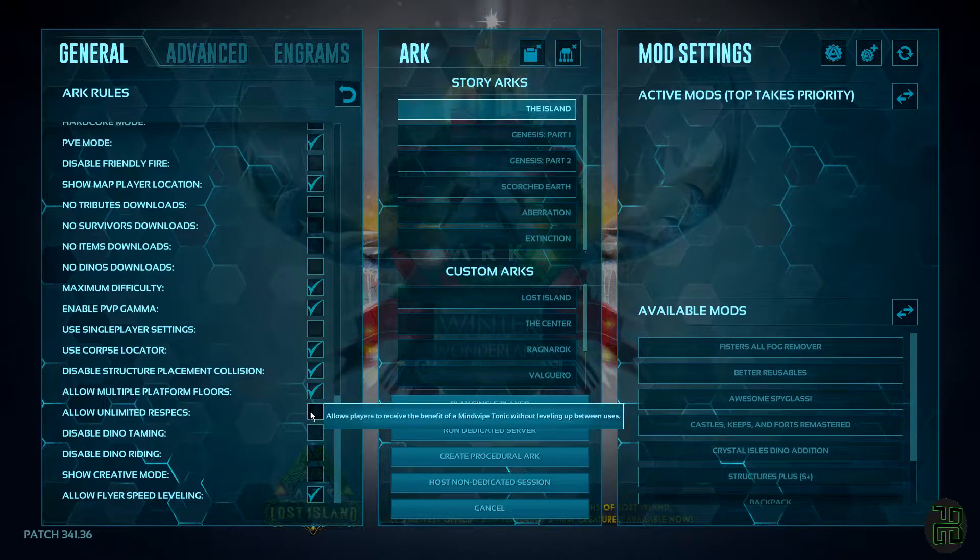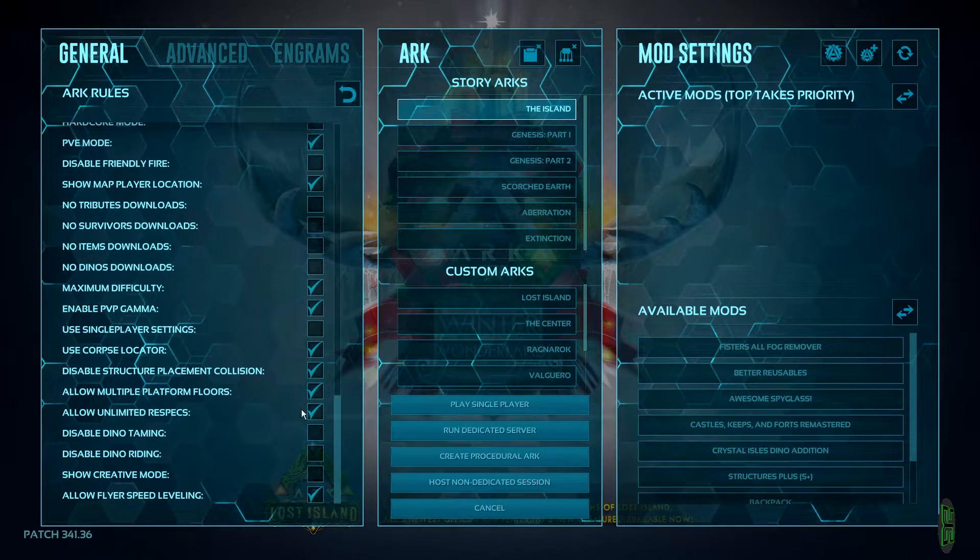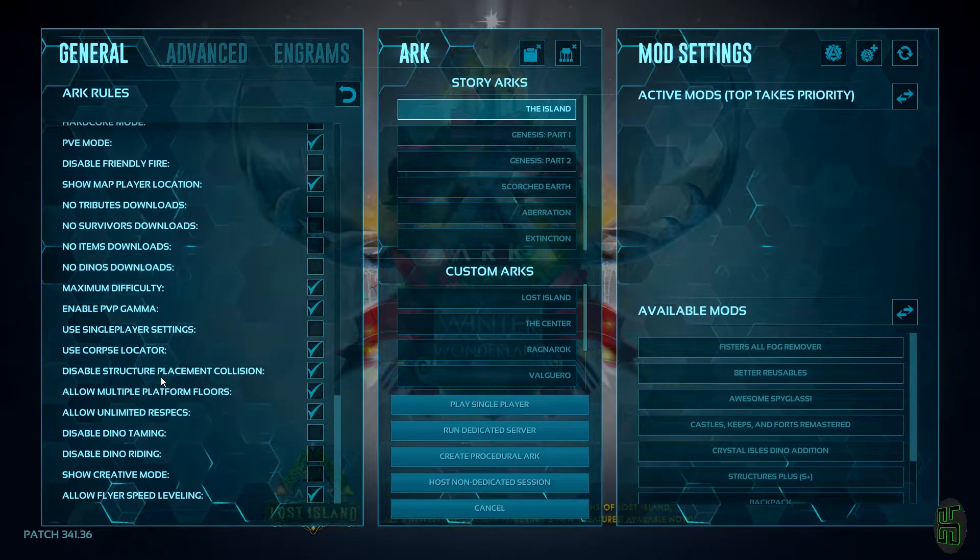We also want to check these next three boxes: disable structure placement collision, allow multiple platform floors, and allow unlimited respecs. That's it for the general tab.